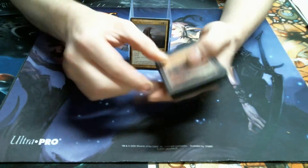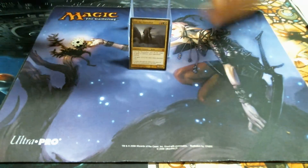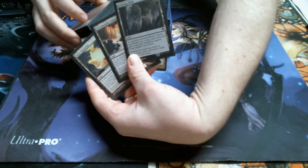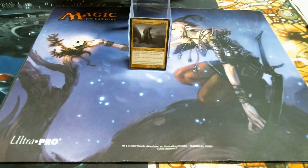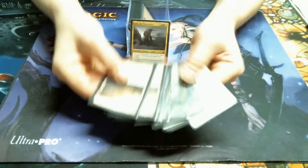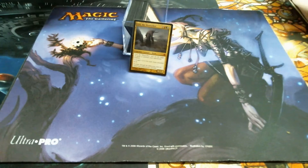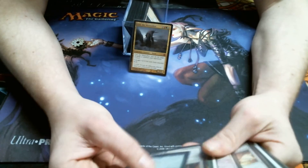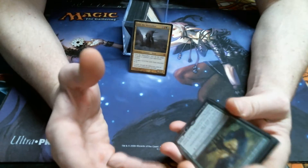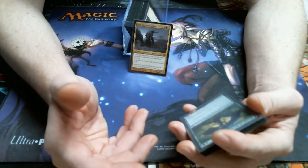Here's what I got. First I want to go through — obviously we've got the array of lands. He's three colors, so we've got all the lands you would think about. Of course, you've got to have your fetches, or I should say the poor man's fetches. Basic lands — I'm running four of each, because you've always got to run your basics. Now he is a one-man army, but since most of the deck is enchantments and auras, it lends itself to some other creatures.